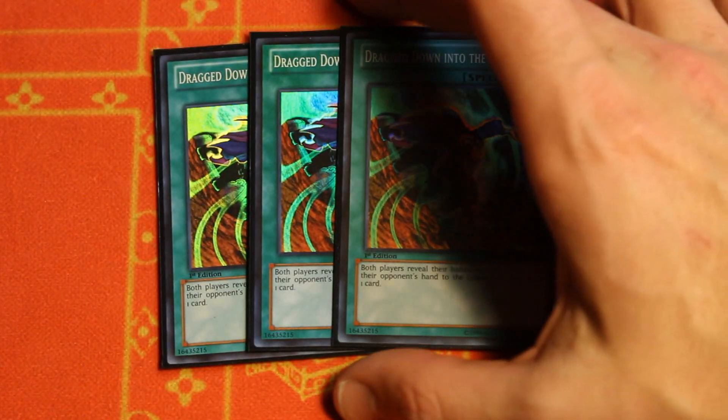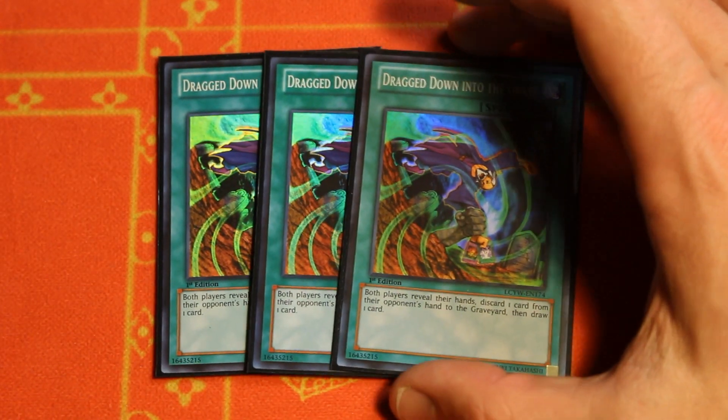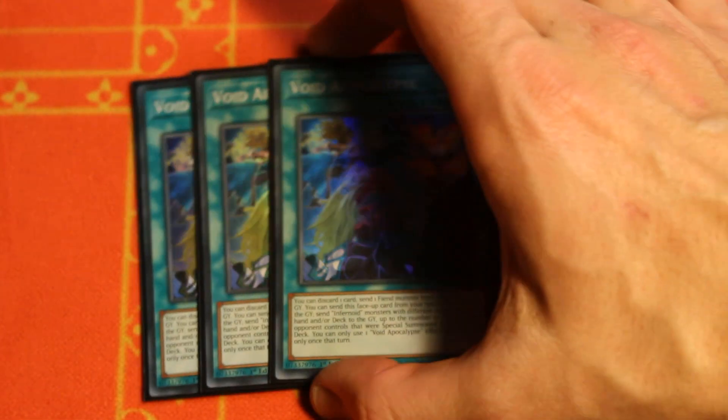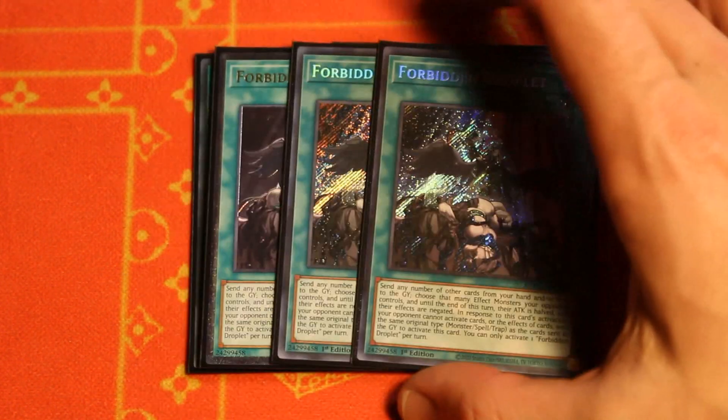Moving on from there, triple Drag Down from the Grave — this is your hand trap response card. You take a look at the opponent's hand and rip out any problem cards; they get to rip out a card from your hand but do you even really care? Let them rip a Danger, let them rip a Necromancer, let them rip a dead card, and then you draw an extra card that lets you play even further. Moving on, we've got triple copies of Void Apocalypse — three extra copies of Foolish Burial that help thin out your hand and send those Stygians, Fiends, or Archfiend.